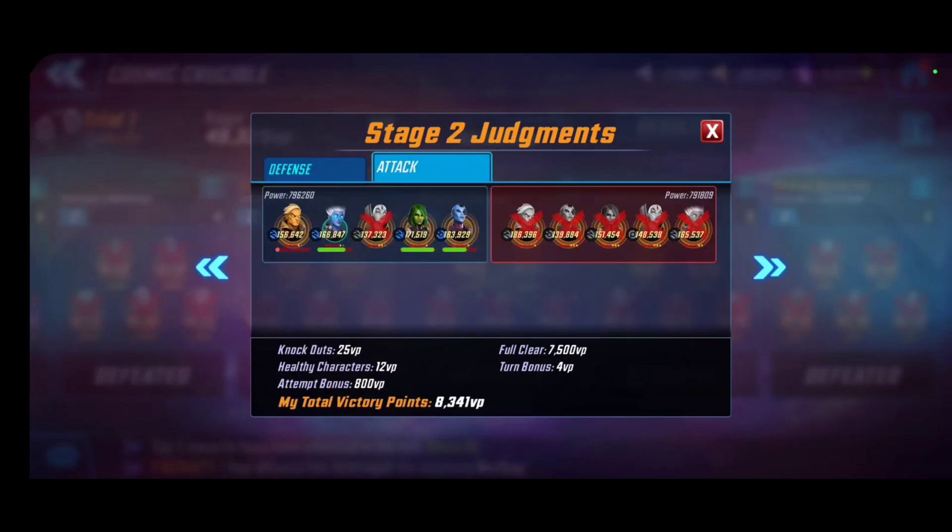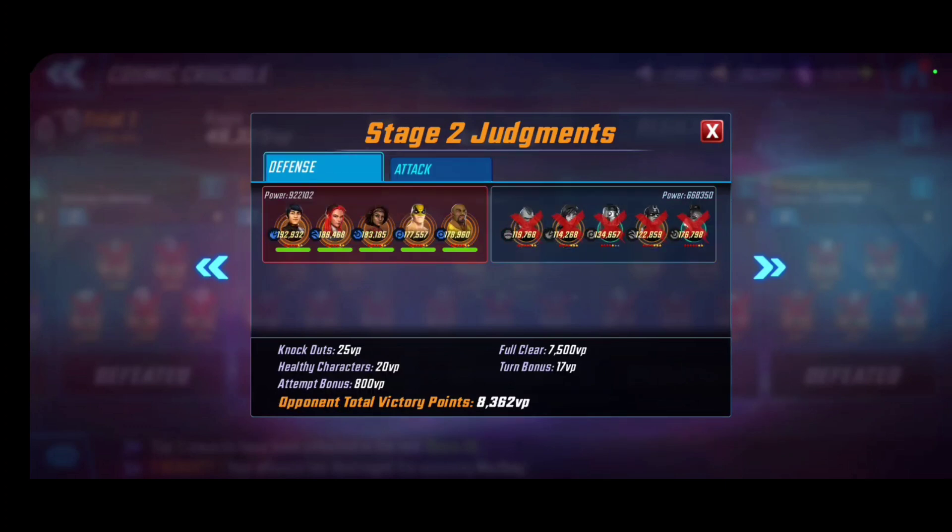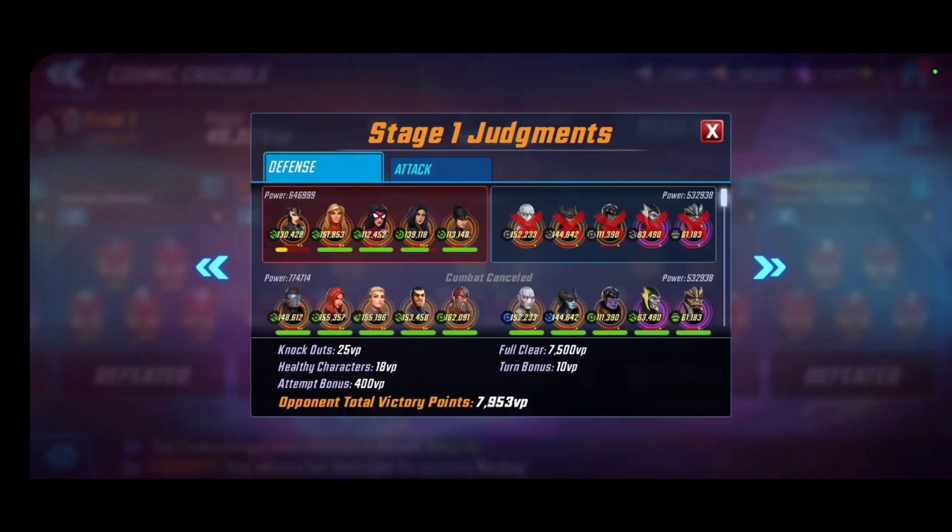For Stage 2, I saw an Infinity Watch team and mirror-matched — there are only so many teams that can take down a full Infinity Watch. It was a pretty even battle; almost all five characters survived but Moondragon went down. Still got the full clear points. On defense, my opponent used Heroes for Hire — the same team they couldn't use on my Astonishing X-Men — to clear out my hybrid mixture. I like hybrid teams because they make opponents think about their attack choice.